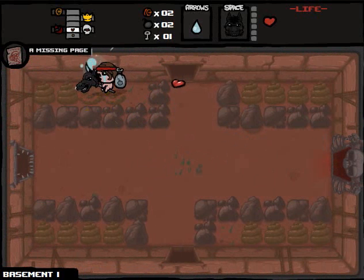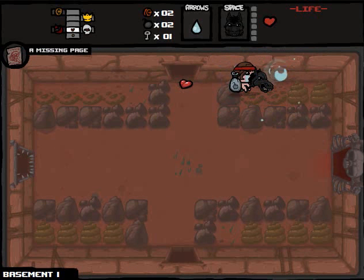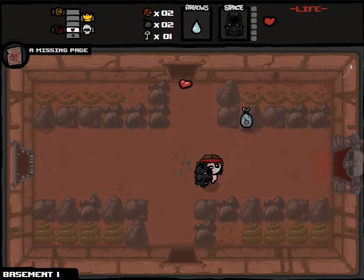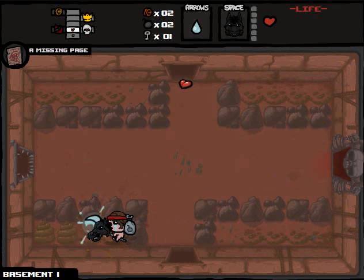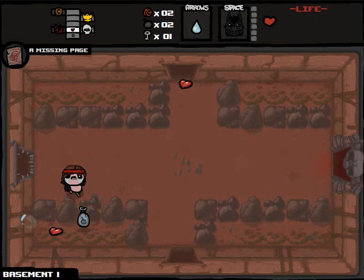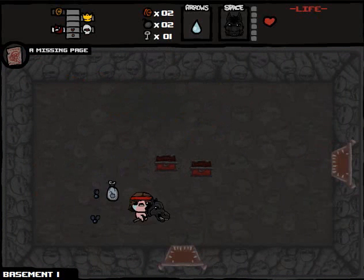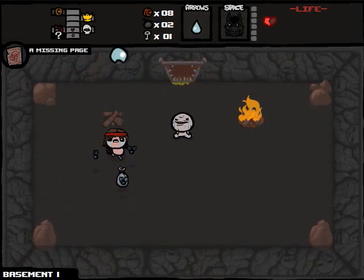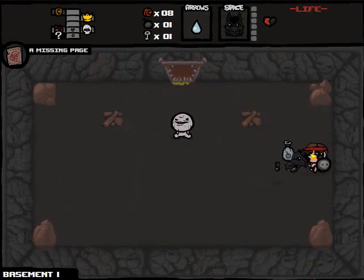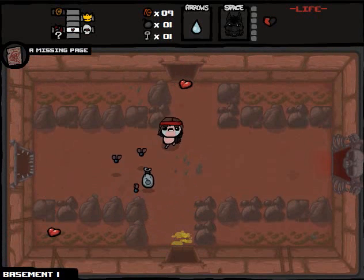Now let's look around to see if we can find some Soul Hearts or money. The Curse Room can be worth it now if I use the Pony to mitigate some damage — it'll only be half a Red Heart, but that's okay. I just really hope I don't get a Health Down pill that could kill me. I made it through, but of course I have to bomb my way out, otherwise I'm gonna die. So I'll use one of my bombs and grab some health back.